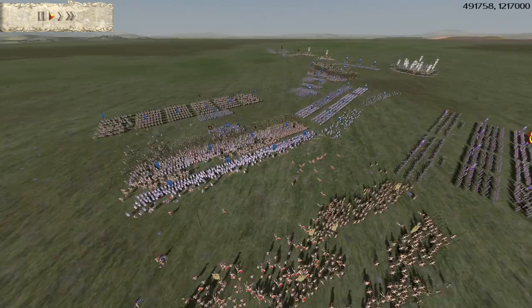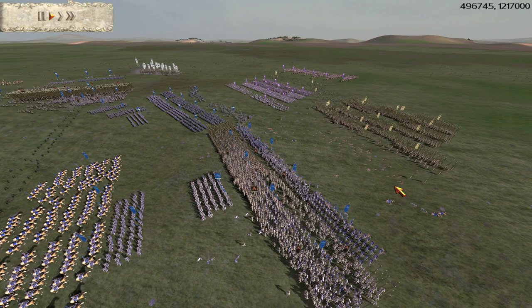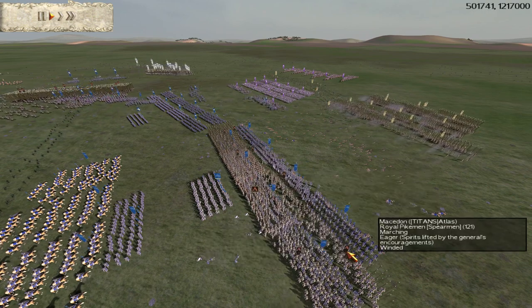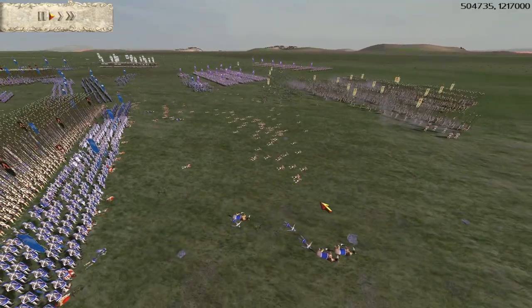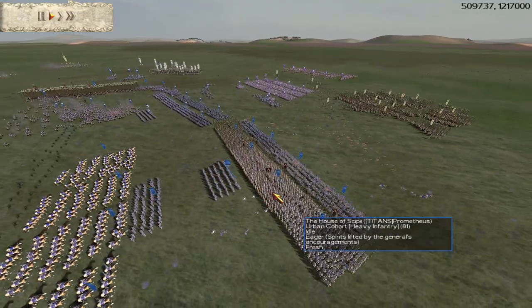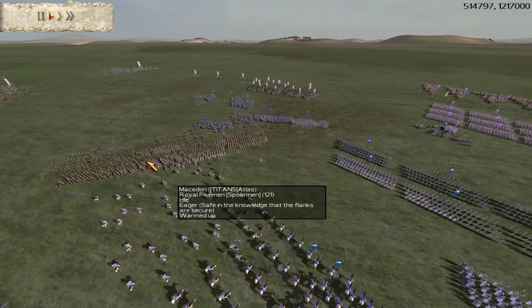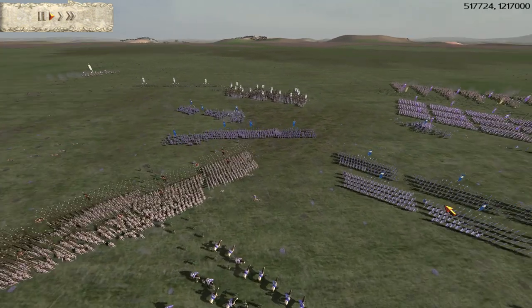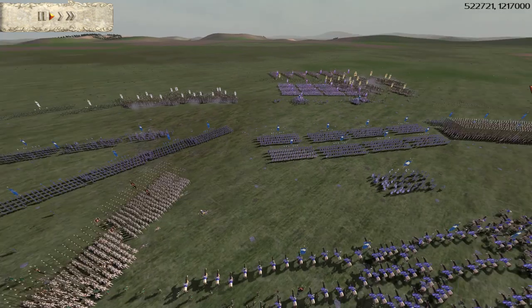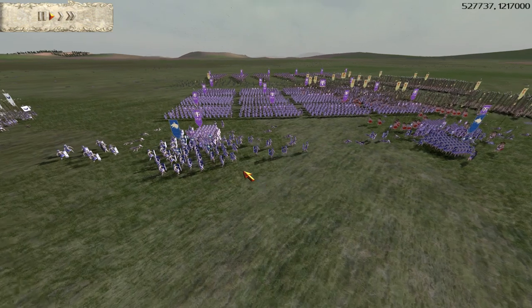Mohammed has done a really nice move here — he's run his pikes in to support his guys, causing the Greeks to run away. As they fled, Odin loosed some of his Pila and you can see all the dead bodies of the Spartans. Really well played by Mohammed and Odin. On this side Mohammed has the rest of his pikes, positioning them to push back this flank. I've chucked two of my Urbans into Testudo formation.